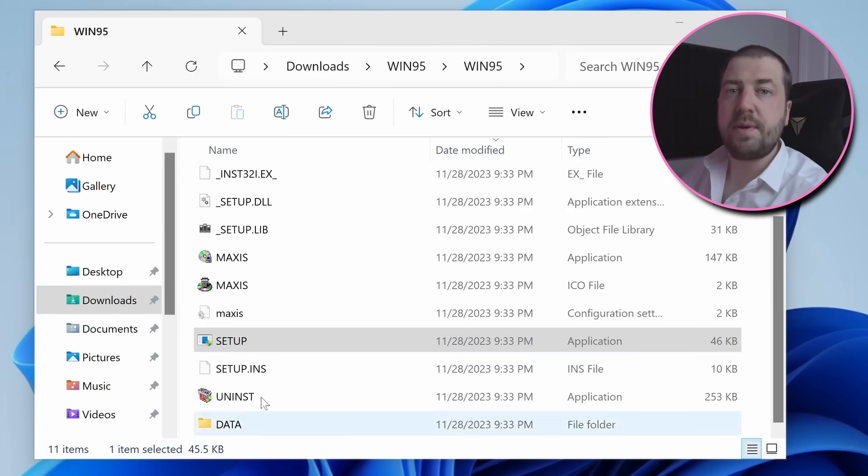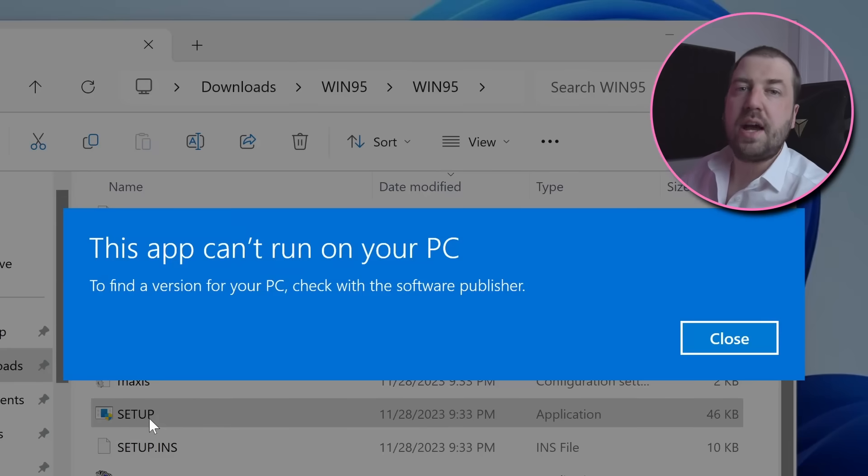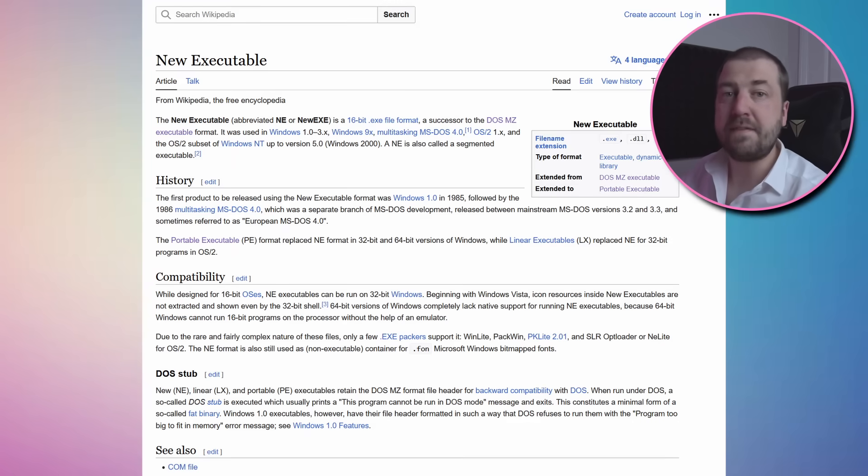So the obvious first step is to install the game. But alas, I was a fool to think that something called setup would actually do any setup. Turns out, this installer is not a modern Windows executable, but a 16-bit file format that was only supported up until Windows 2000.